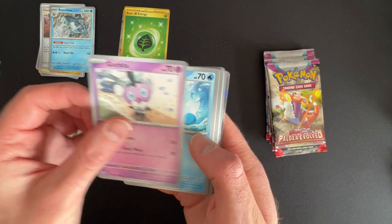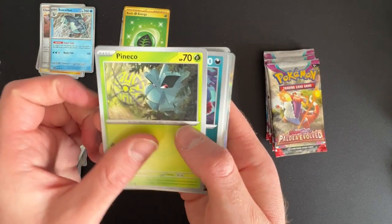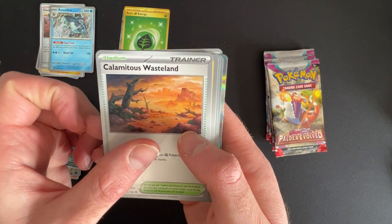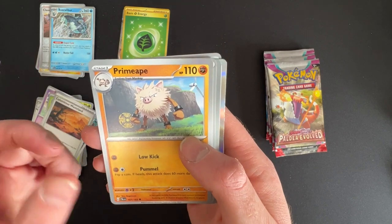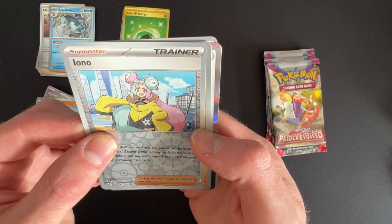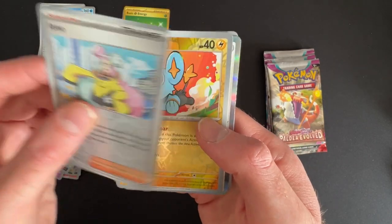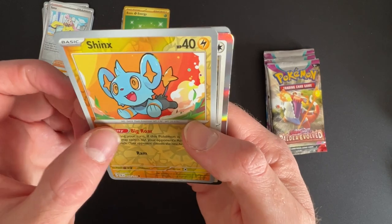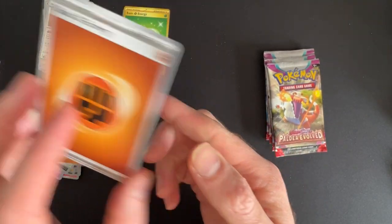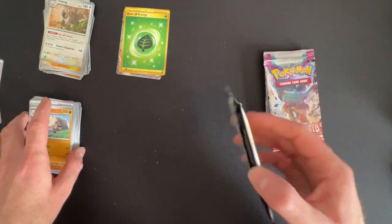Pack five: Goffita, Maril, Wingo, Pineco, Munchgro, Calamitous Wasteland - that's cool - Primate, Iono - not the Iono we want though - that's the Reverse holo - Shinx Reverse, and the Slaking holo with the fighting energy. That would have been good if we got the Iono card there.